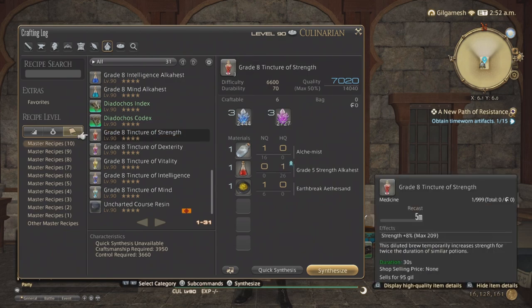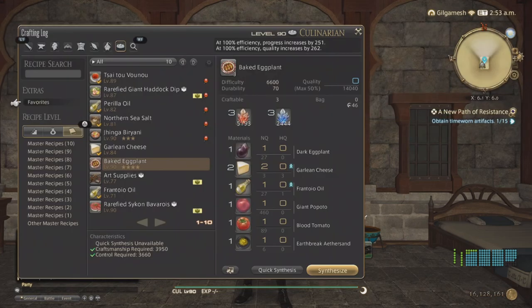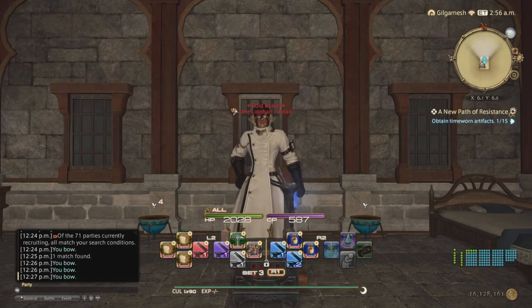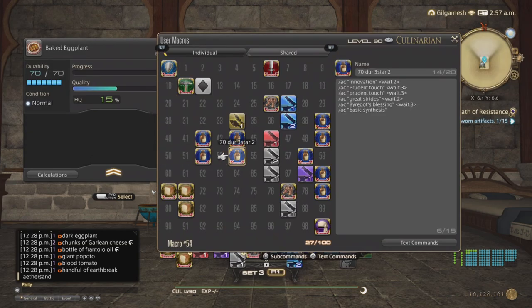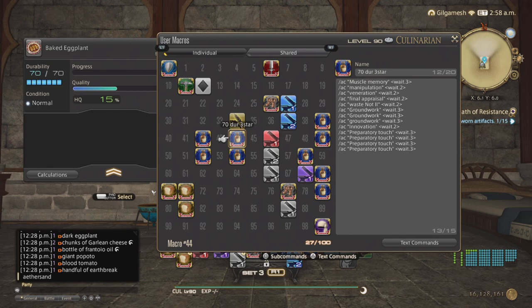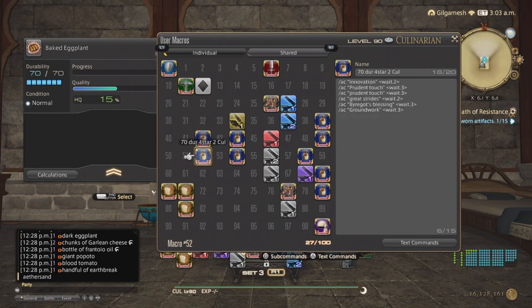So we're going to be doing the Baked Eggplant as an example — no high quality ingredients or NQ goods are required for high quality results. The macro is basically the equivalent of my old Shadowbringers rotation but a little bit modified. Macro 1 has: Muscle Memory, Manipulation, Veneration, Waste Not 2, 3 Groundworks, Innovation, 2 Prep Touches, Basic Touch and Standard Touch. Macro 2 will be: Innovation, 2 Prudent Touches, Great Strides, Byregot's Blessing, and a Groundwork.